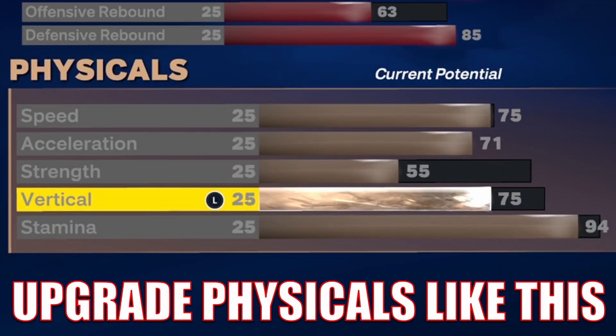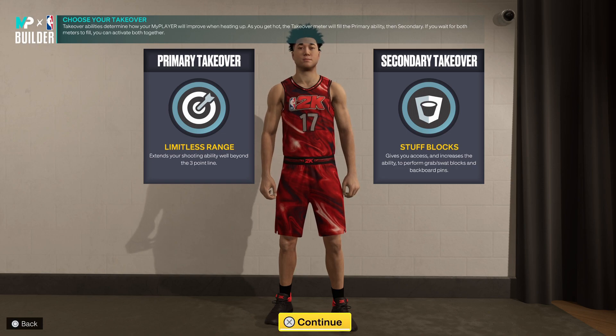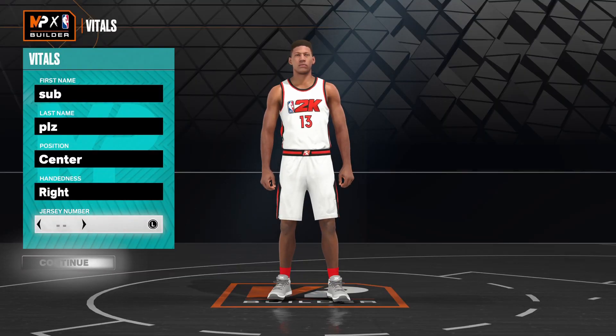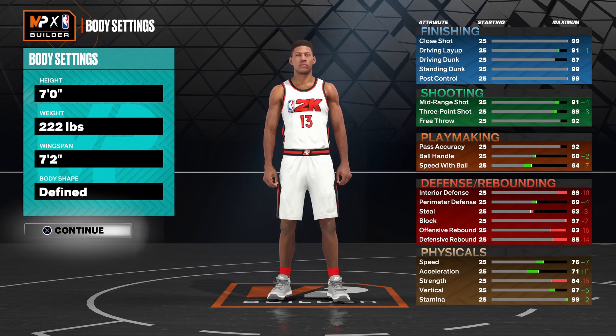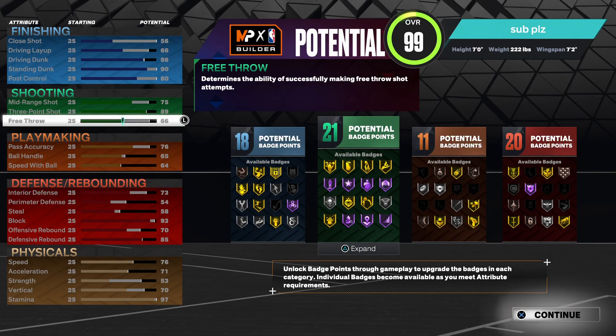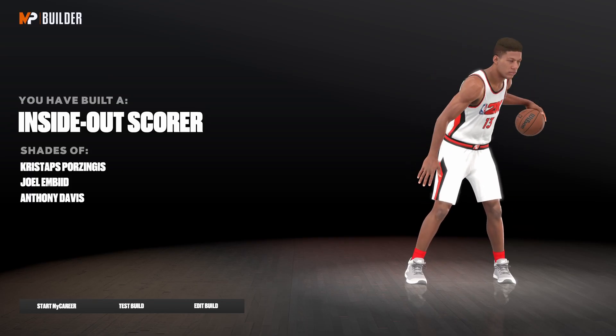For takeovers, I went with limitless range first and stuff blocks second. Limitless range is going to be a very fun takeover on this build, and as you can see I built an inside-out scorer. If you're on the current gen side of things, this is very quickly how you're going to want to make this build — same position, same body settings. The only thing that actually changes is how you upgrade the attributes, just a tad bit different. Same takeovers, and subscribe if you haven't done so.